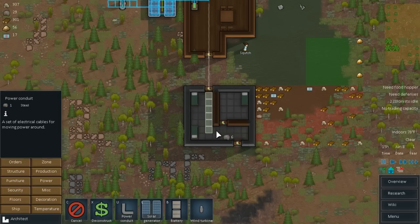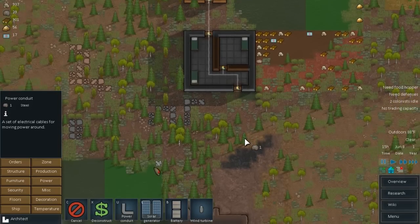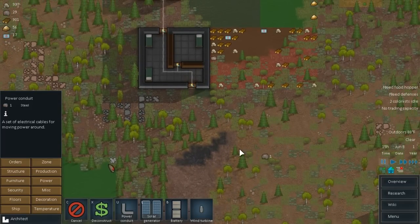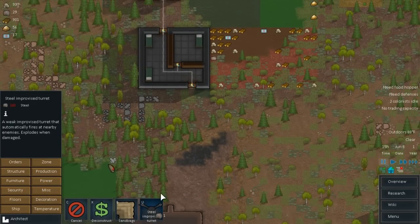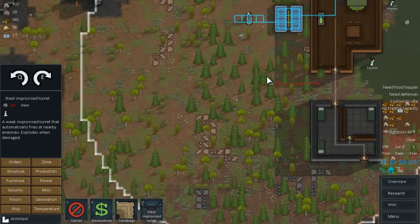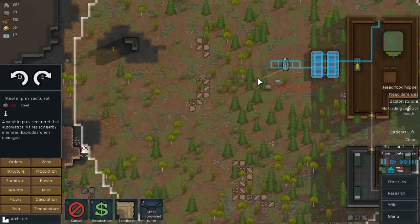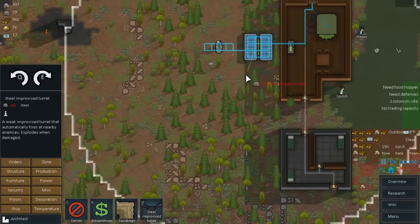We'll deconstruct this, and I'm going to finish the conduits going like that. Now we'll have power that goes all the way into this building as well. I can put lights in each one of these rooms so they're not sleeping in the dark — they need lights. We're going to go into security and get an improvised turret that will feed off of that door, and this improvised turret will feed off of this door. Putting it close to the base might not be the best idea, let's put it close to that wind turbine.